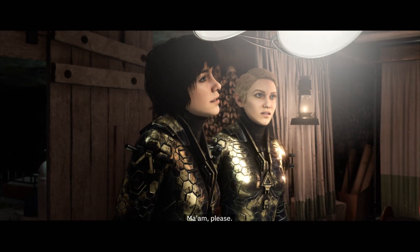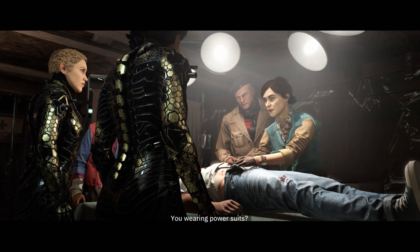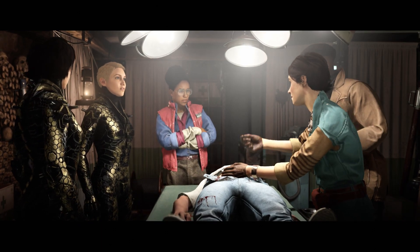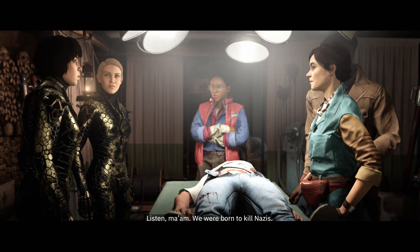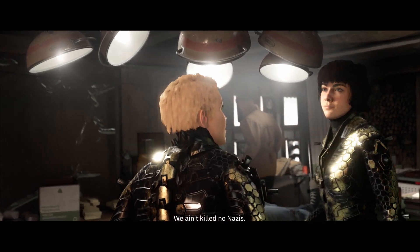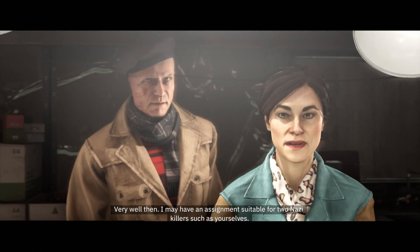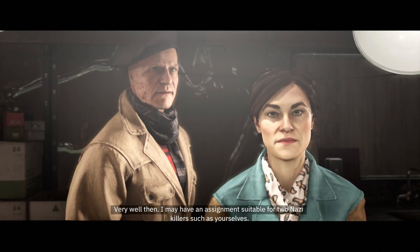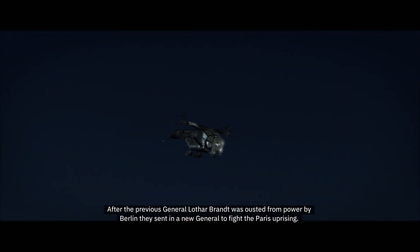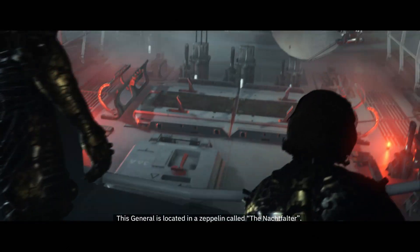Juju asks: 'Have you ever killed Nazis before?' The girls reply: 'We were born to kill Nazis.' — though Arthur quietly notes they actually haven't killed any. Juju says: 'I may have an assignment suitable for two Nazi killers such as yourselves. After General Lothar Brandt was ousted from power by Berlin, they sent in a new General to fight the Paris uprising. This General is located in a zeppelin called the Nachtfalter. Kill him first, then we may proceed with finding your father.'